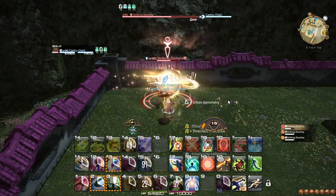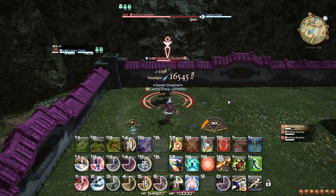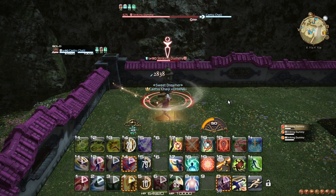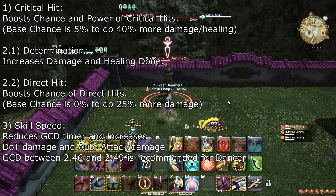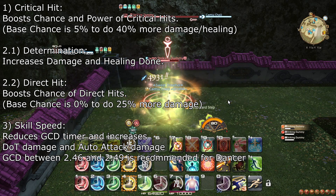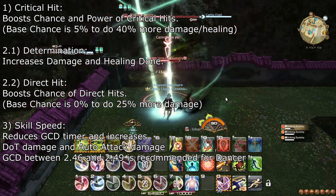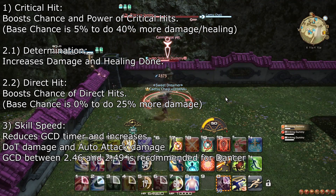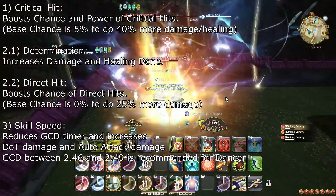Regarding stat priorities, note that in nearly every single case, item level beats out optimal secondary stats. This means you should always prioritize gear with higher item level, as long as it has Dexterity on it. After that, Dancer's stat priority is Critical Hit, then Determination and Direct Hit. Determination and Direct Hit are almost identical in value, with Determination being a tiny bit better, so given the choice between the two, it should be preferred. Dancer's many procs being heavily tied to GCDs mean that Dancer does draw some benefit from Skill Speed, but the simple fact that so many of its cooldowns are unaffected and Dancer is so focused on its burst makes Skill Speed less valuable than the other stats. However, a GCD of around 2.46 to 2.49 isn't actually that bad for the job.